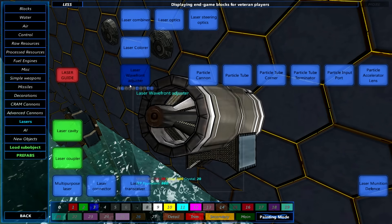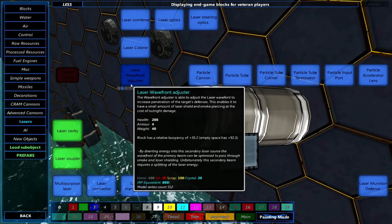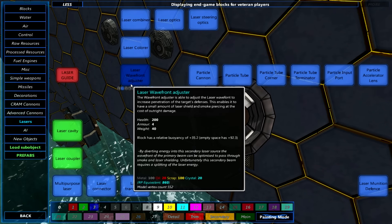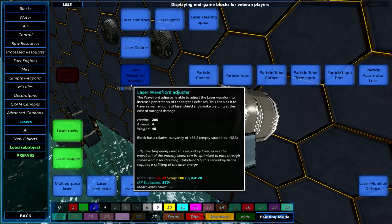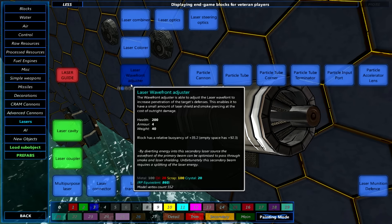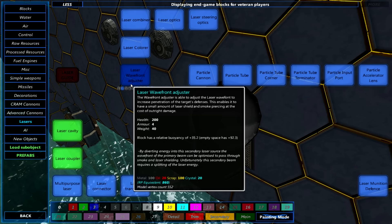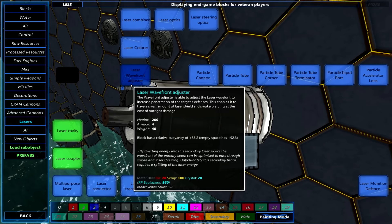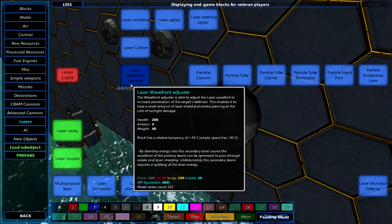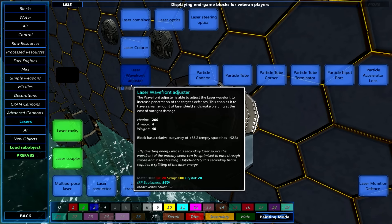The second thing I would like to talk about very briefly is the addition to the laser arsenal: the laser wavefront adjuster. It now means we can build lasers which can overcome smoke defenses but not without a cost. Essentially the laser wavefront adjuster allows you to penetrate through smoke and laser shielding at the cost of damage. It's not a straight upgrade — if you have this installed and are fighting a vehicle which isn't using smoke or laser shields, you're actually just outright losing damage against that enemy.